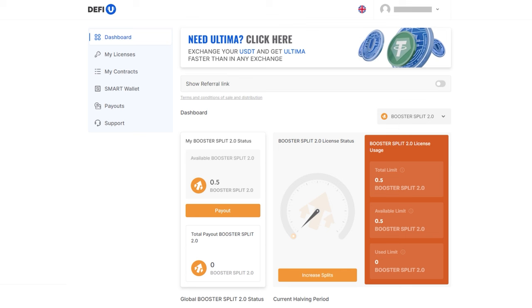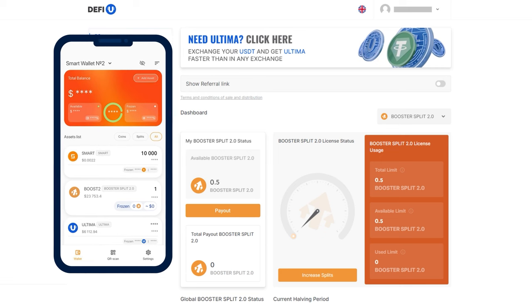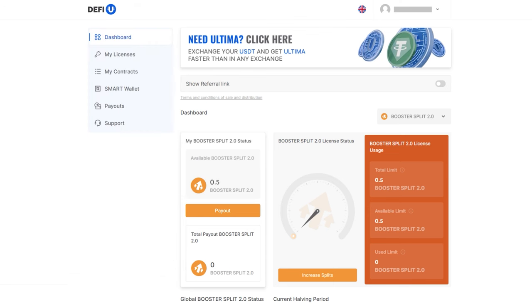Step 3: Withdrawing Booster Split 2.0 tokens to Smart Wallet. To start receiving rewards from the Booster 2.0 pool in Ultima, you need to transfer Booster Split 2.0 tokens to your Smart Wallet. Ensure your wallet is updated to the latest version and that you have a sufficient smart balance for transactions. We recommend keeping at least 10,000 smart in your wallet to handle split token operations. To activate the wallet, simply transfer 0.1 smart to it. Note that connected two-factor authentication is required to withdraw tokens.